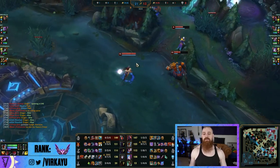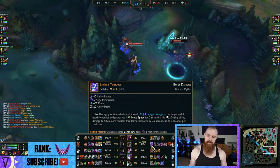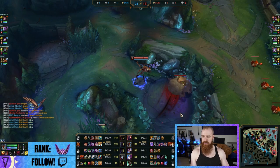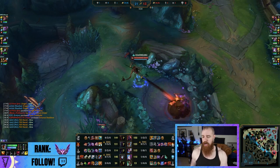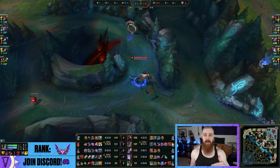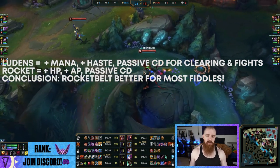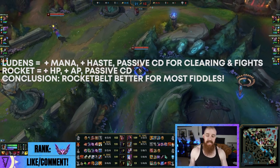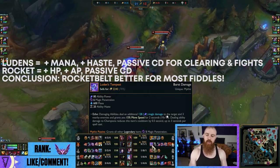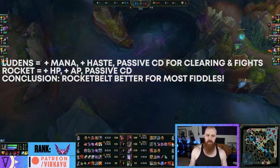The Luden's Echo here is the build — into Zhonya's, and you can go Banshee's Veil second for a lot of CDR, magic resist, and a spell shield versus all the charms and CC. Huge. You can throw in a Void Staff or Deathcap when necessary — that's what this master's player runs. The penetration and passive from Luden's with your ultimate, your farming, your E, and your suck-suck proc is absolutely huge. Rocketbelt gives you mobility and a penetration passive, but so does Luden's — that's why he likes this build.